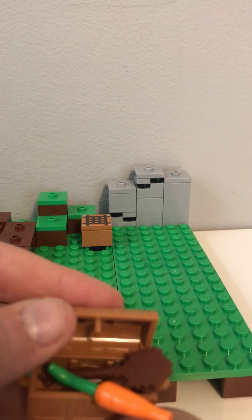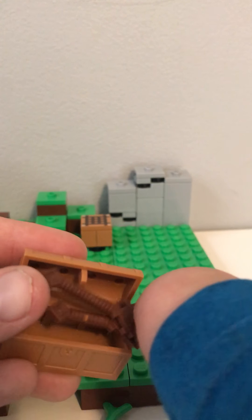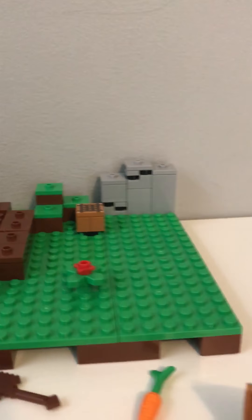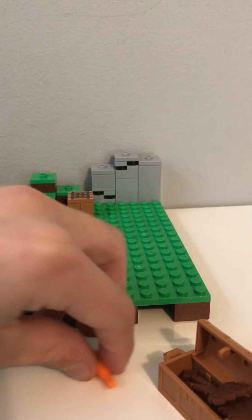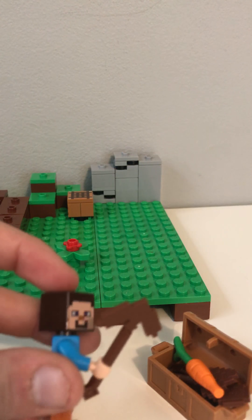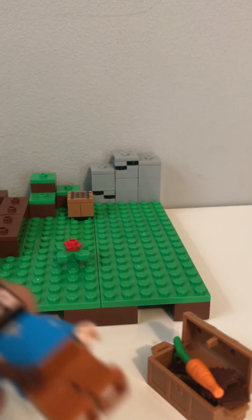In this chest we actually have a few things: a carrot, a shovel, and an axe — all wood. Of course the carrot's not wood because it's food, but yeah. And then Steve is actually holding his wooden pickaxe, yay! And he has some leather pants.